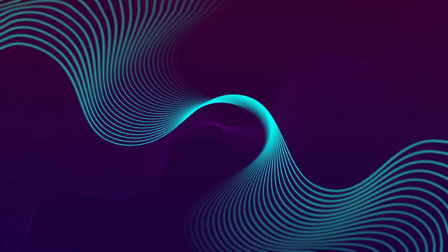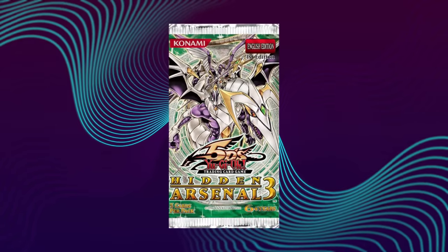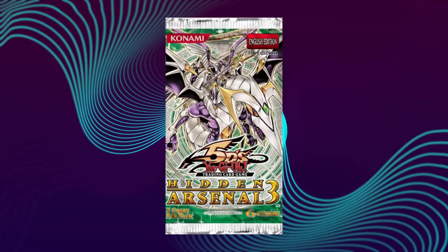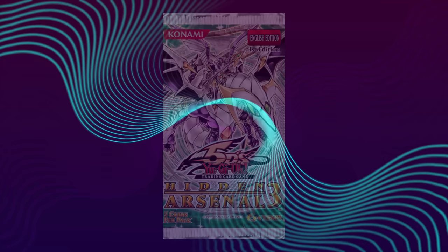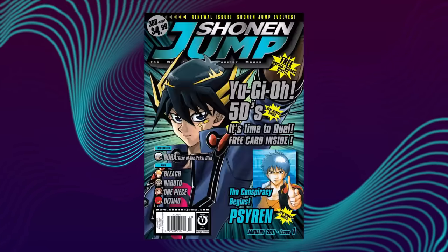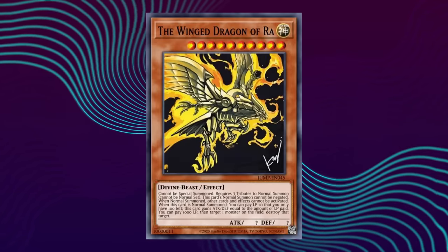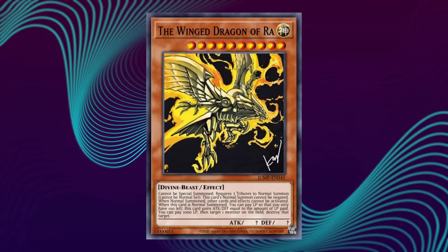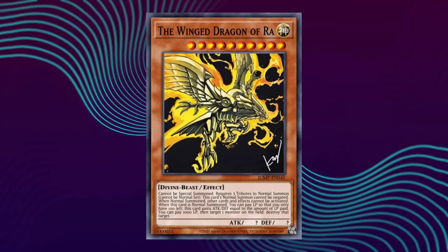Leaving 2010 and entering 2011, the 5D's era was nearing its peak. Hidden Arsenal 3 at the end of the previous year introduced many new tools to the format, none of which had an opportunity to shine as of yet with no event at the end of 2010 to showcase them. 2011 would begin rather slowly at first, receiving a Shonen Jump promo to start the year off with the legalization printing of the Winged Dragon of Ra, holding a similar significance to Obelisk the year before, but seeing far less play due to being more restrictive in its summoning and less overall good with its effect.